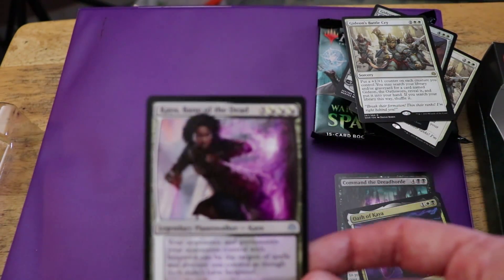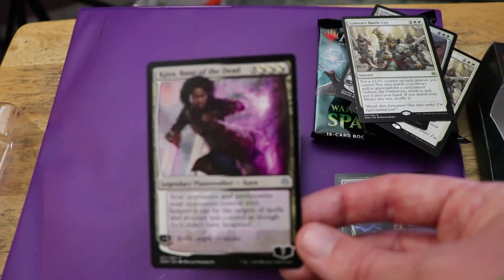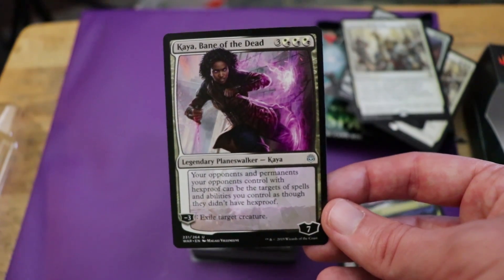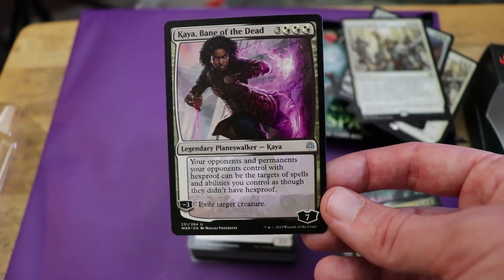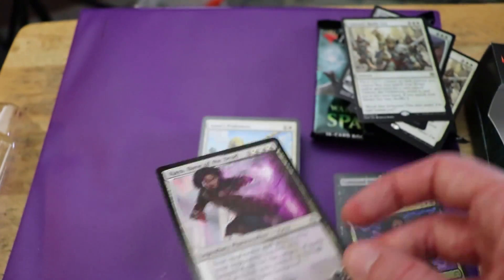Then we've got the uncommon Kaya, Bane of the Dead. Six mana for a seven loyalty. Your opponents' permanents with Hexproof can be the target of spells and abilities as though they didn't have Hexproof. Minus three: exile target creature. Kind of a steep cost, in all honesty.